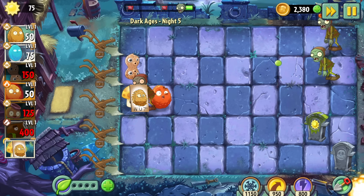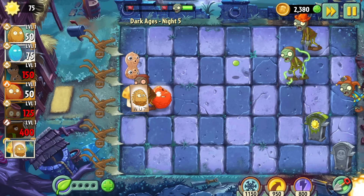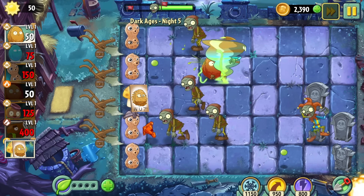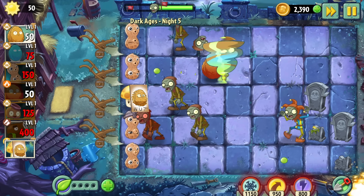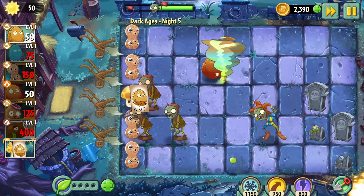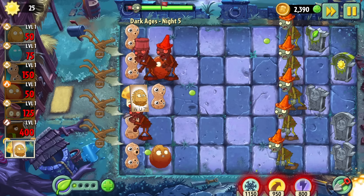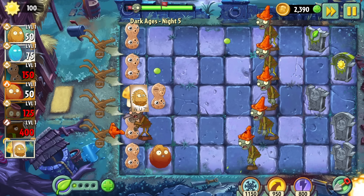Day 5 introduces us to the first unique zombie in the world, which is kind of odd since we're now a full quarter of the way through the game. The jesters are a notoriously tricky zombie that returns projectiles, rendering like 70% of the plants in the game useless. Lucky for us, this guy doesn't phase nuts at all, so we don't need to worry about him. In fact, I remember hearing somewhere that the peanut was designed as a counter to the jester. The peanut is just so perfectly bad at everything it does. This day was pretty easy overall though.